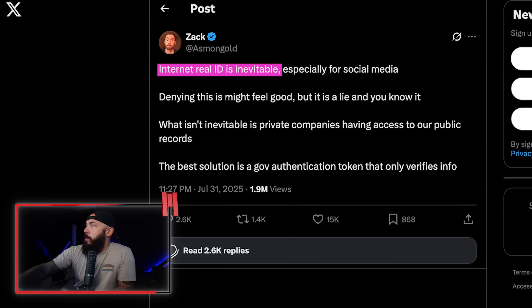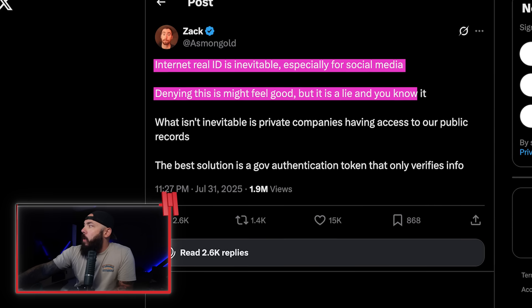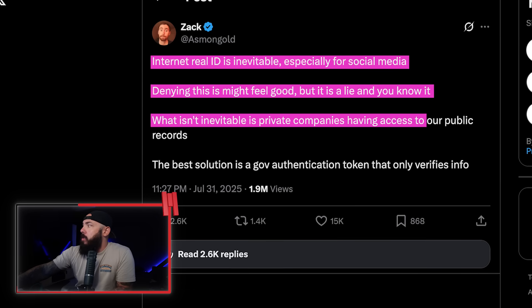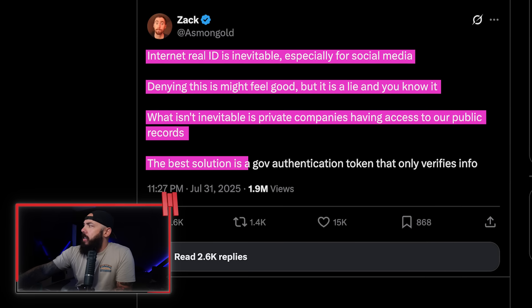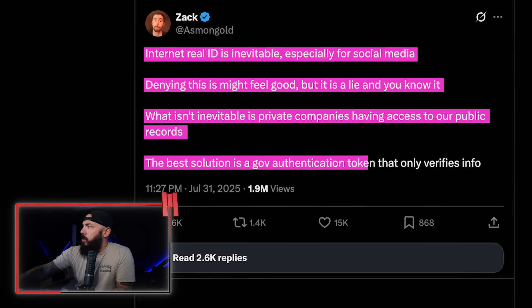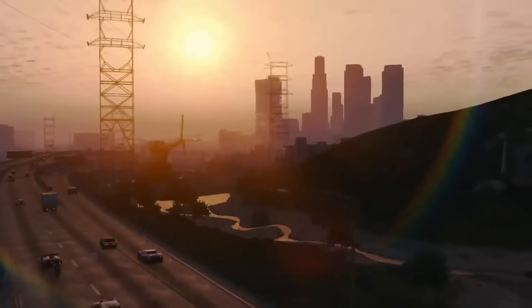On Twitter, Asmongold tweeted: 'Internet real ID is inevitable, especially for social media. Denying this might feel good, but it's a lie and you know it. What isn't inevitable is private companies having access to our public records. The best solution is a government authentication token that only verifies info.' My hot take: forcing ID checks in the name of protecting kids is one of the dumbest ideas ever. It doesn't help anyone. What we really need is parents stepping up and doing their job, not offloading responsibility by restricting everybody else.